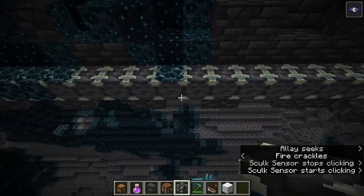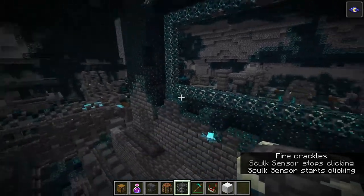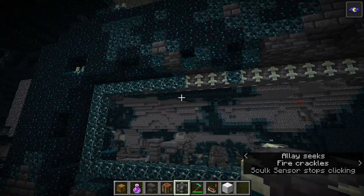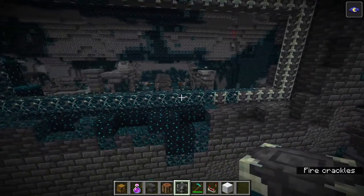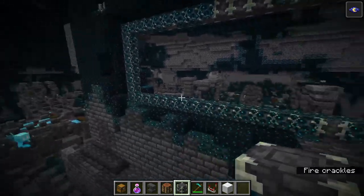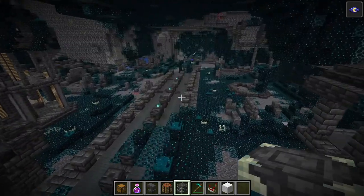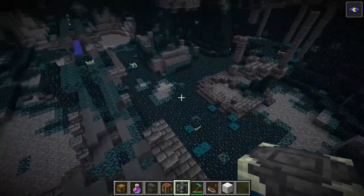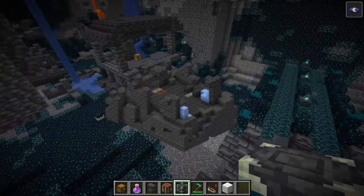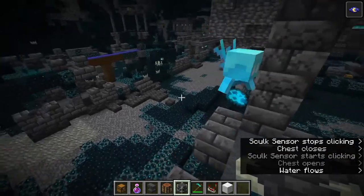I did also see a lot of speculation that the way Reinforced Deepslate generates in these ancient cities kind of looks like a portal of some sort. Personally I don't necessarily believe it's going to lead to anything big in the future, but it hasn't stopped some people from speculating. In the future this could be a great way to introduce some new dimension if that's where Mojang is thinking of taking the game. There is also a structure in these ancient cities called the Icebox, which can generate with a slightly different loot table — that one typically generates with snowballs, packed ice, baked potatoes, golden carrots, and some suspicious stew.